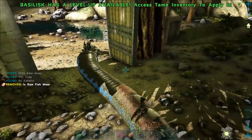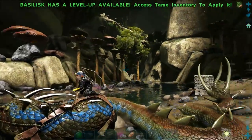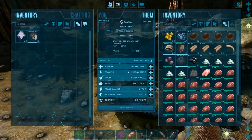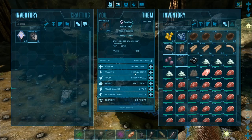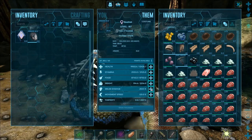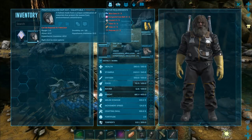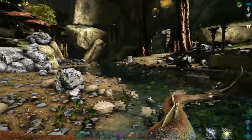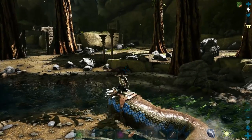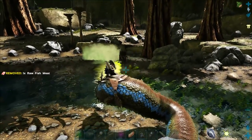Oh, there's a good little nipper - look at the length of that. It's got mighty girth as well. It's got loads of health already, I thought it would be a bit tanky. Let's test out its poison - right mouse button. You got gassed, mate. You got stinkhead.